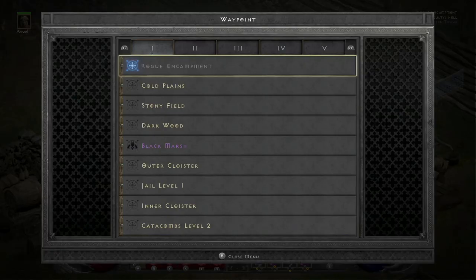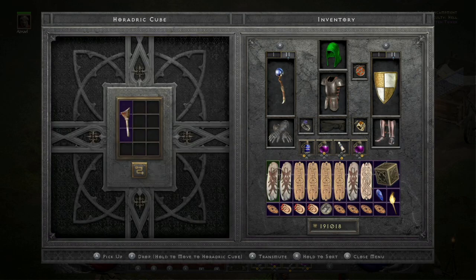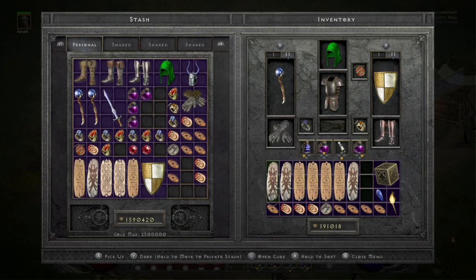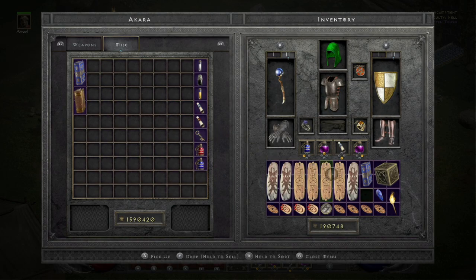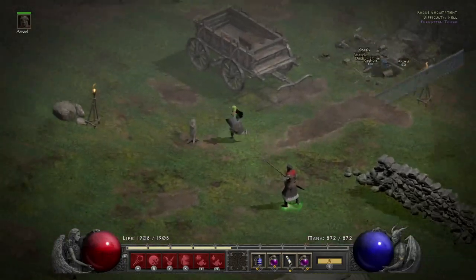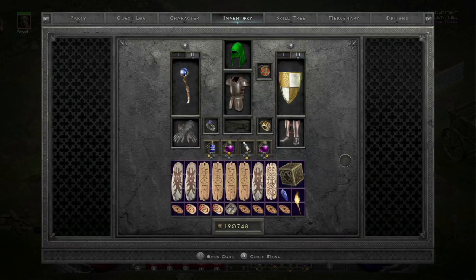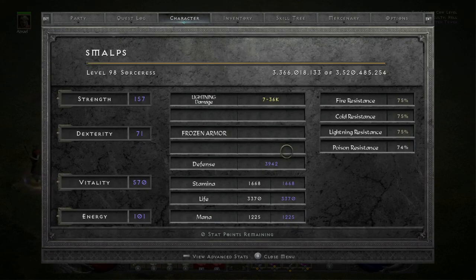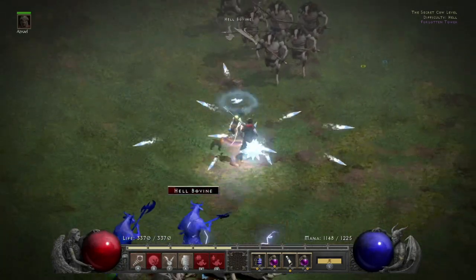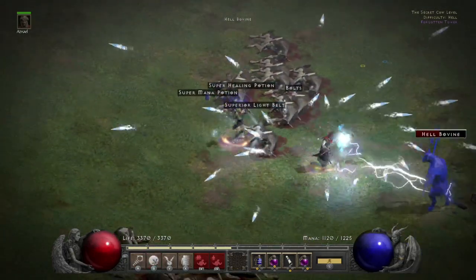Here we go. We'll go off to pick up the leg — I do already have a leg, so that was convenient. Makes it slightly quicker. Moo moo farm. Defense is up to 3,900 — and that's just with Rosen armor. Once my mercenary's aura of defiance comes up, I'll show you how high it can get, which is very good against cows.